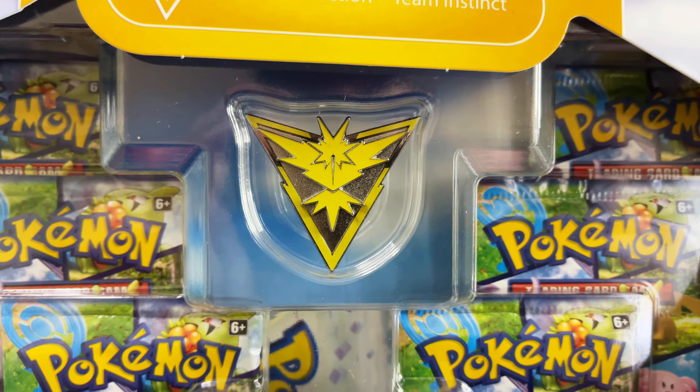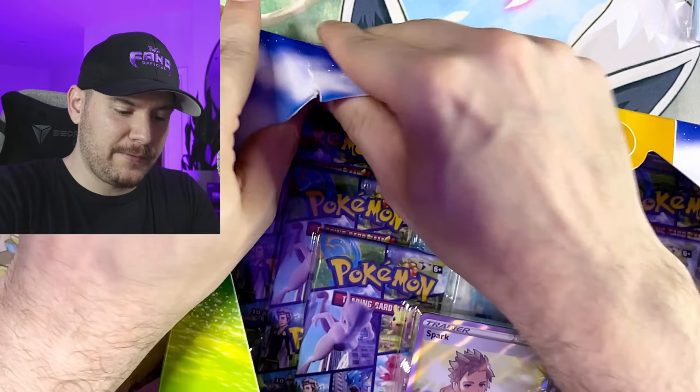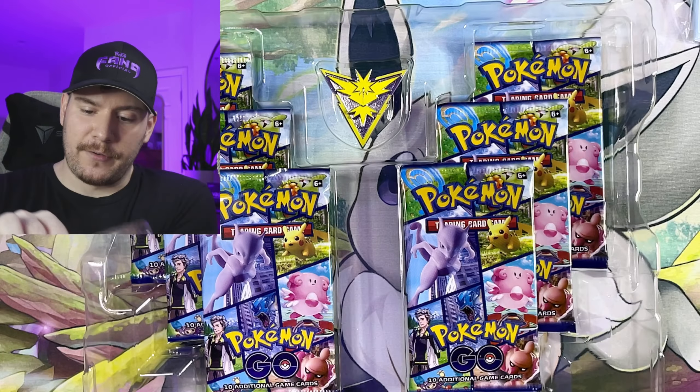We've got a nice Zapdos pin right here. It comes with six Pokemon Go packs and a Spark Full Art Trainer card. Still looking for some really, really important chase cards from this set. The code cards are going to be going out to you guys, so stick around for those.